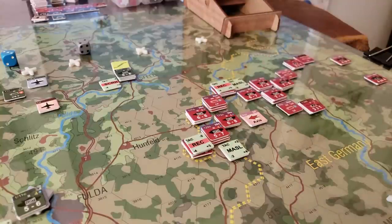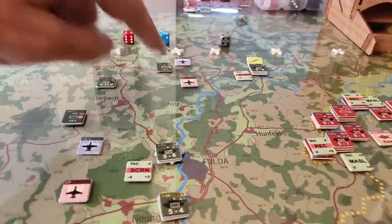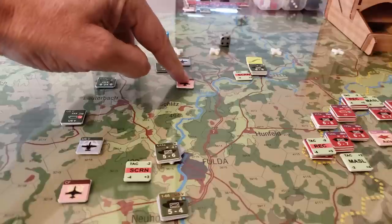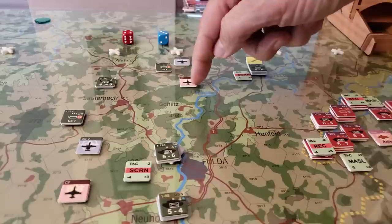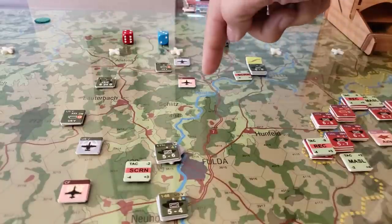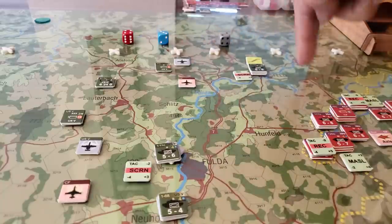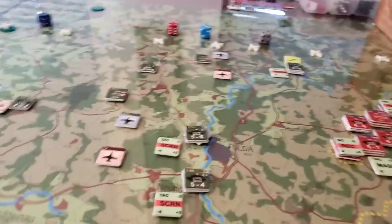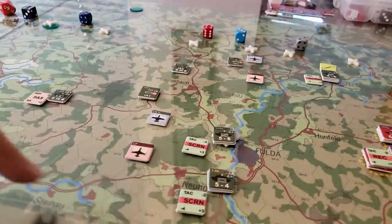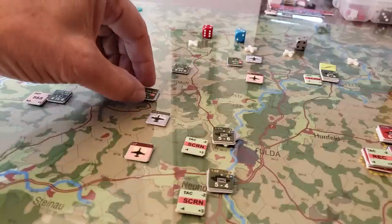One other thing to consider during setup is placing where we want our air support and what area it's going to cover. These things have a four-hex range - one, two, three, four in each direction - so they'll be able to provide air support in this area here. There'll be AAA and other things to deal with, but this allows us to provide coverage for both attack and defense for our various units.